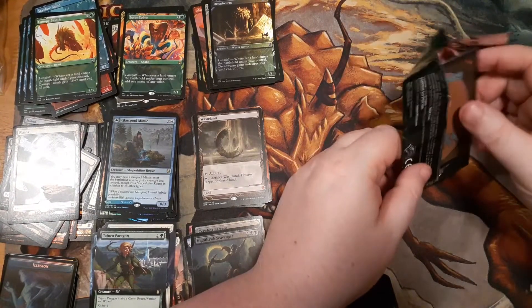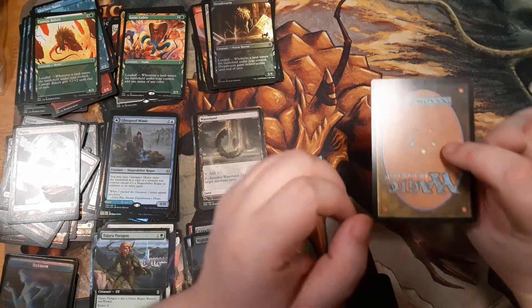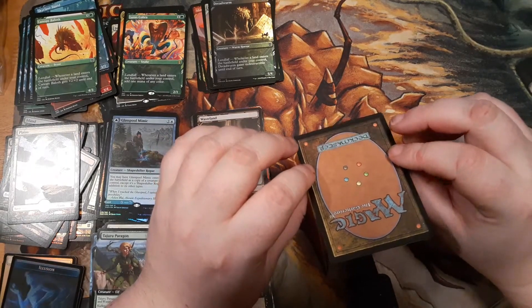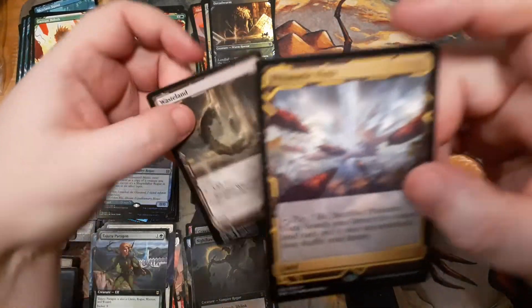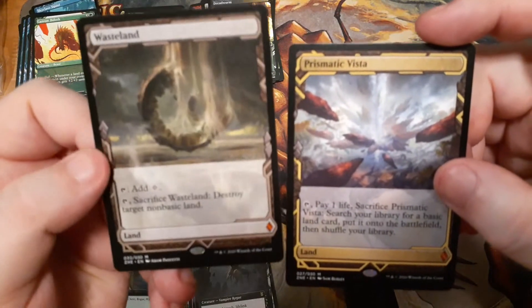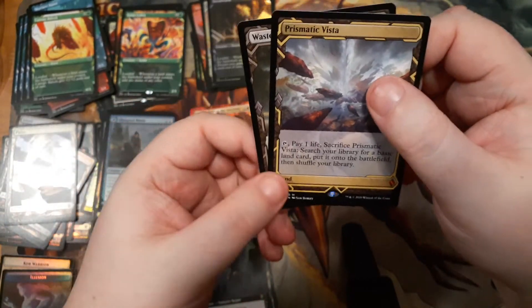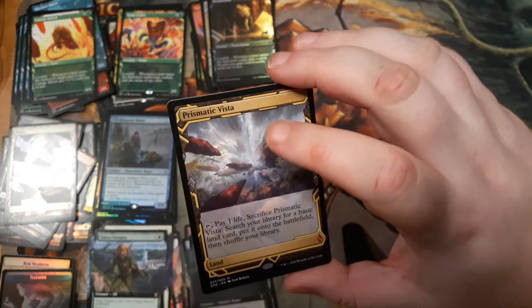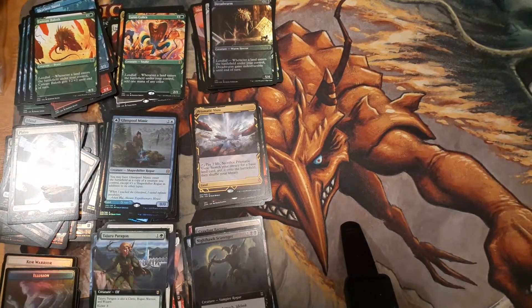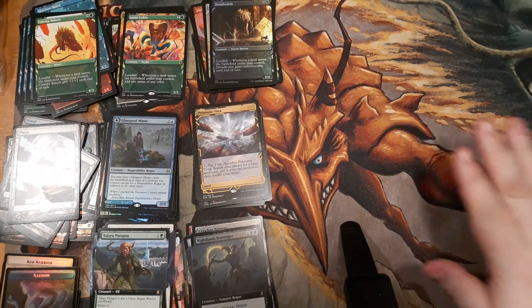Sure, I'll get your Cabal Coffers, I'll get your Gaea's Cradle — the really nasty stuff. I'll also get your Karoo, watch out. Last one — Prismatic Vista! That is awesome. Did I show this off close on the camera? Both of these are super cool. Prismatic Vista may not be Misty Rainforest, a card I don't own, but I want to put this in so many decks. I put it in Kiki-Jiki because I play Crucible of Worlds and Ring of Brighthearth in Kiki-Jiki. I play it in a lot of decks, in four-color decks. So yeah, okay — that's all the packs opened.